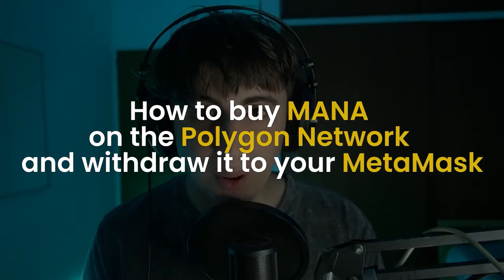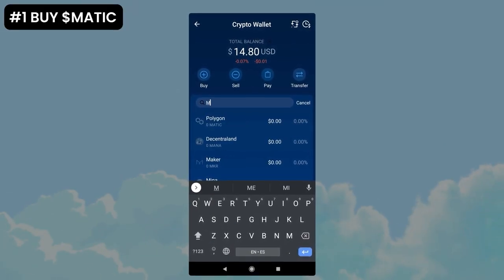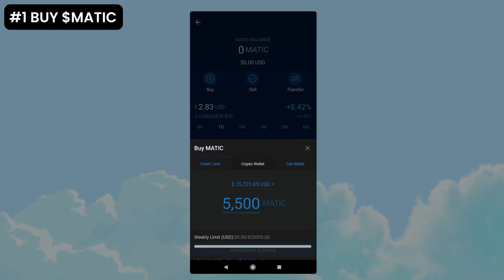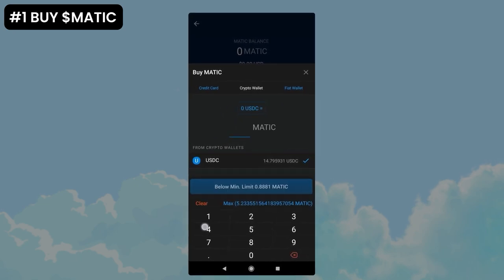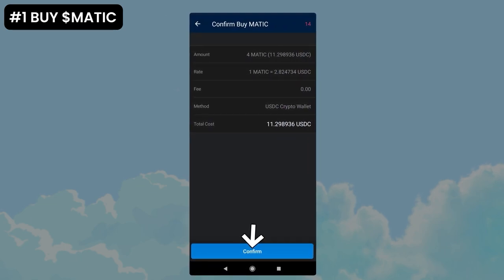Now, how to buy MANA on the Polygon network and send it to your MetaMask. Assuming you already have USDC, instead of buying MANA we will be buying MATIC. Why MATIC? Because there is no way to buy MANA and send it through the Polygon network directly. The idea is to send MATIC to our MetaMask and then use an exchange to transform it into MANA. Search for MATIC on the Crypto.com app, enter, press buy and select crypto wallet. Use the USDC, put the amount, press the buy button, confirm and you will have MATIC.